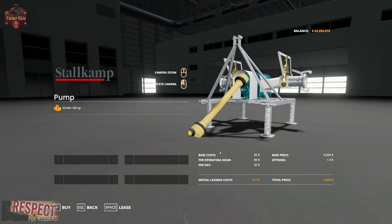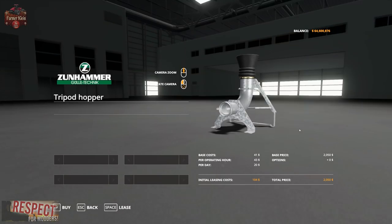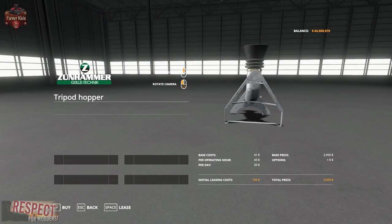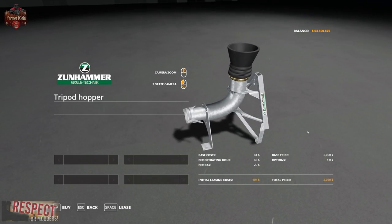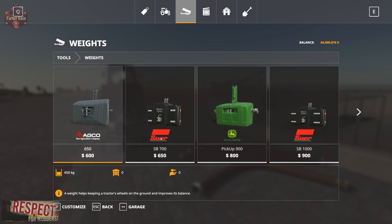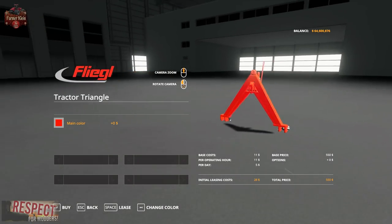In addition, we have the Stahlkamp pump — 80 horsepower requirement, must be attached to a tractor to work. Then we have the tripod hopper. And you can see this is the triangle pack — quick disconnect, quick connect — that's how you move it around. The triangle frame is going to be here under weights. You need the tractor triangle in order to move the hopper around.